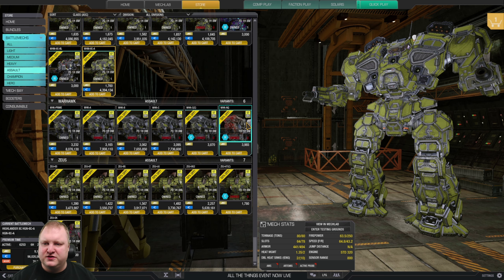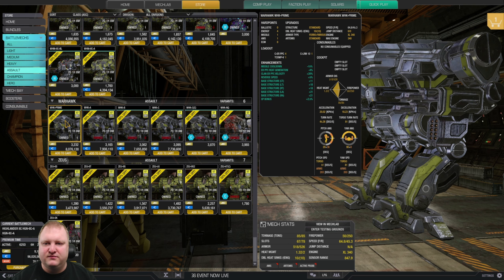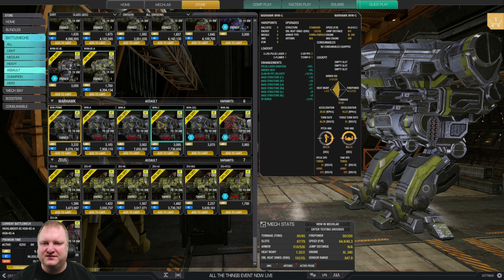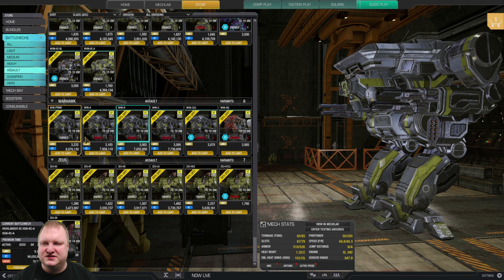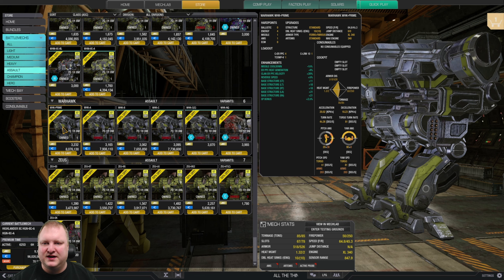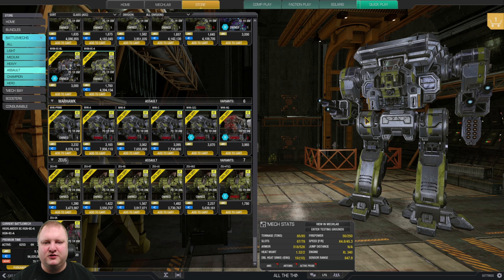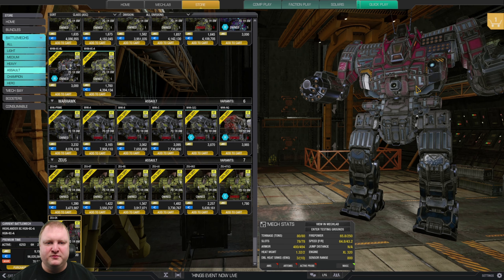Warhawks: I'd recommend just getting the Warhawk Prime — it has PPC velocity and heat generation bonuses. Just slap quad ER PPC in there and you'll have a lot of fun. Zeus: the Skokomish is a meme — an assault mech with an XL engine that can go over 110 kph — but it's a lot of fun. The other Zeus variants aren't that interesting; maybe try the 9S with an MRM40 and six medium lasers.